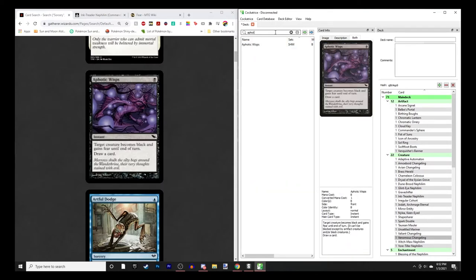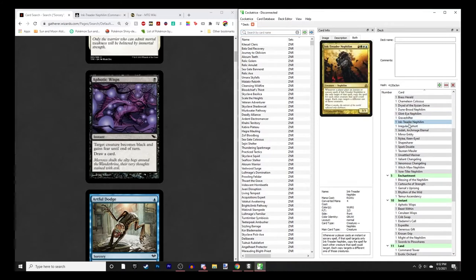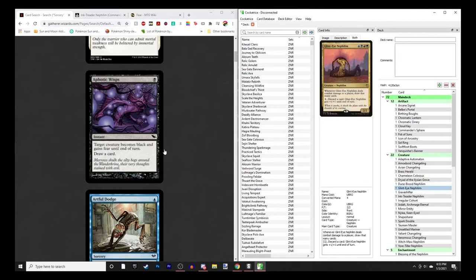I'm looking at spells - single target instants and sorceries - that can target Ink Treader Nephilim. Ink Treader reads: whenever a player plays an instant or sorcery that only targets Ink Treader, copy that spell for each other creature that spell could target, each copy targeting a different one of those creatures. I'm basically going to use Ink Treader to get all my other Nephilim through, because all the other Nephilim care about either attacking or connecting with an opponent.